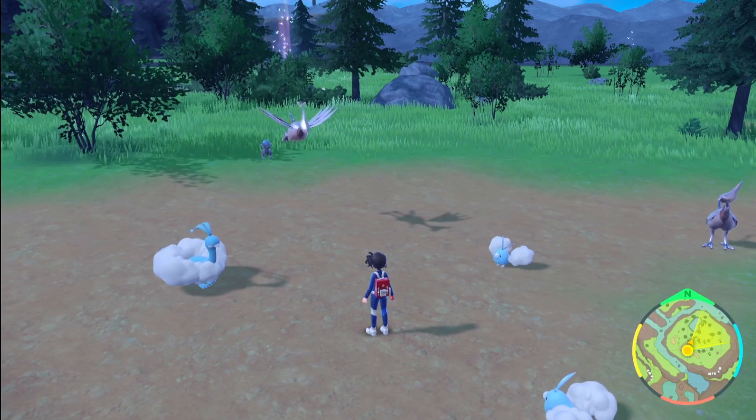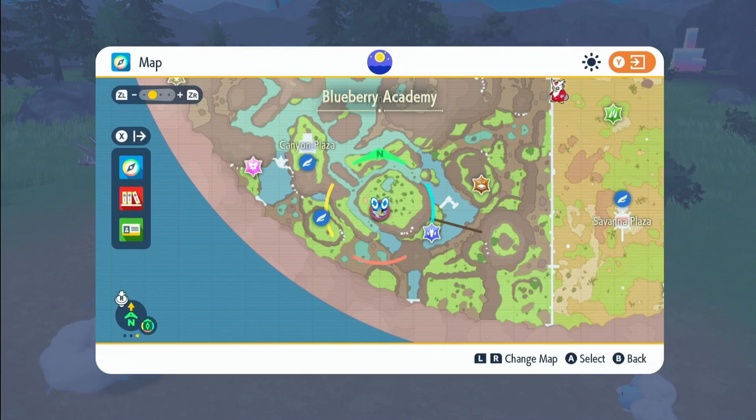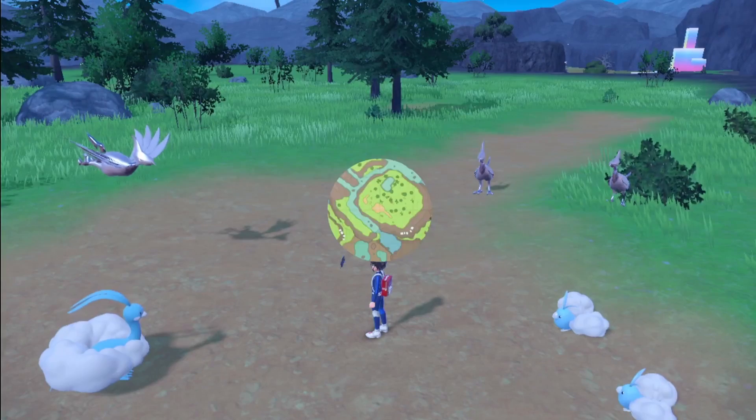I'm going to be showing you where to shiny hunt Mincino and Cinchino, so you can have some lovely shinies. It's a normal type, so that can be a bit awkward in places. This is the best one I found — if you found a better one, let me know. There are two Pokémon that spawn here: Mincino and Swablu. It's in the canyon biome, so just come around here.